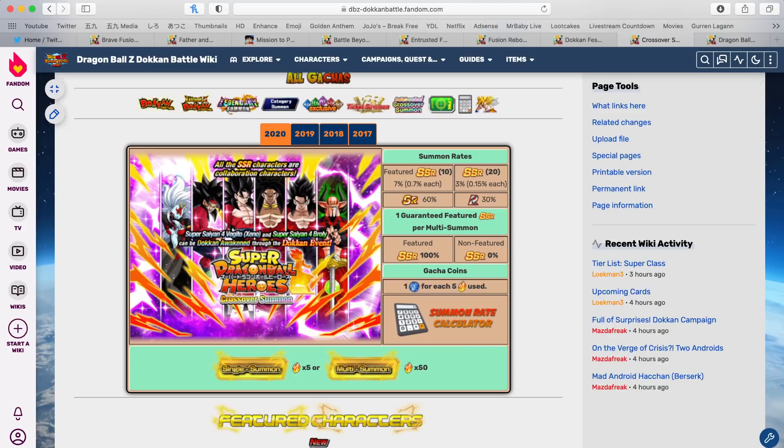Let's compare both Heroes and the LR Tech Gogeta banner. The first major difference I have to get out of the way right away is that Dragon Ball Heroes is guaranteed featured. Guaranteed featured. We know that Dragon Ball Heroes will most likely have six new units — keep that in mind.